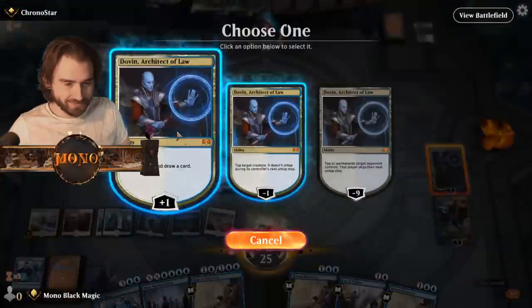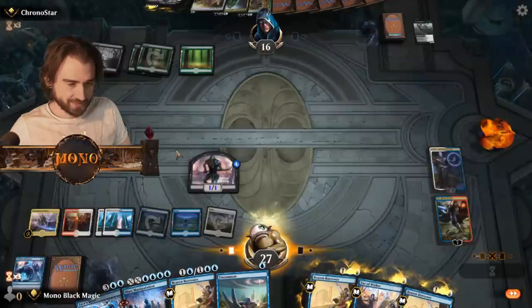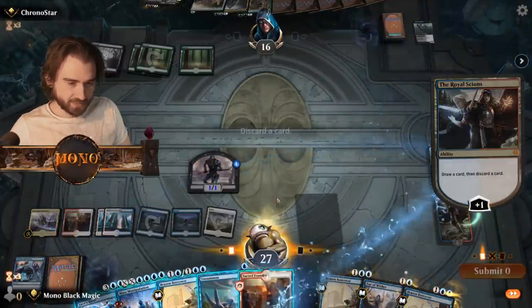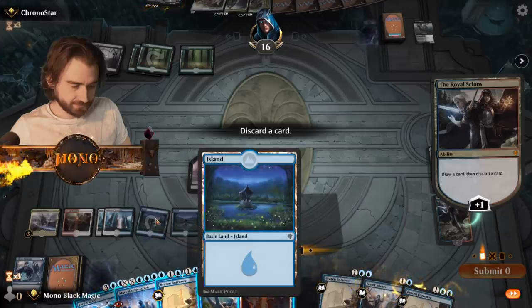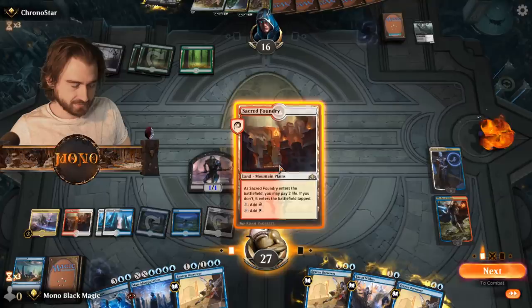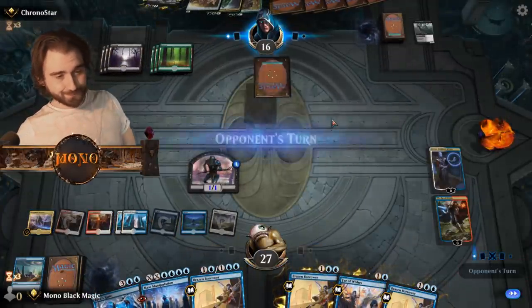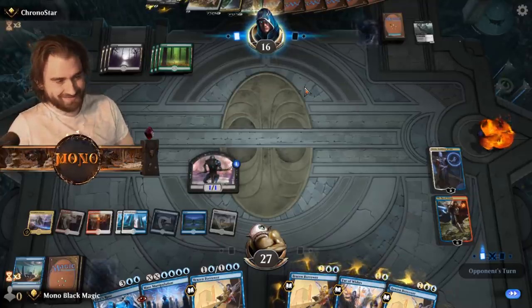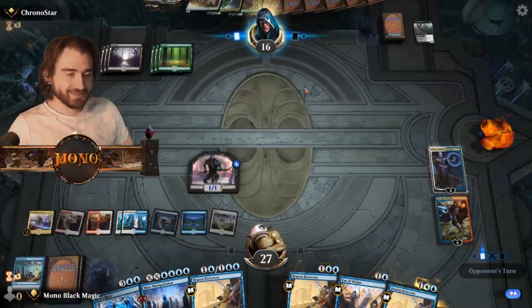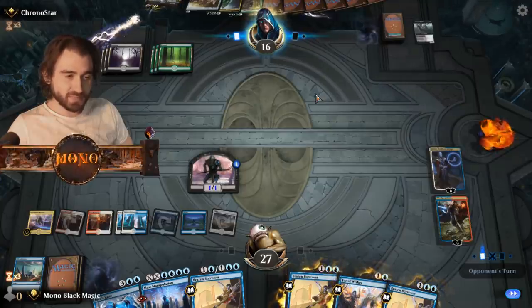Let's do it. You simply cannot have that — hope you realize that. Way too much stuff. What is my strategy? I think I need to answer something now. So I'm going to play tapped, pass turn. Chronostar — yep, yep, yep.